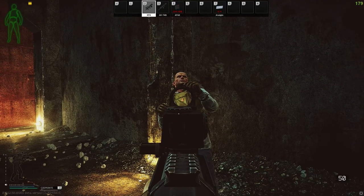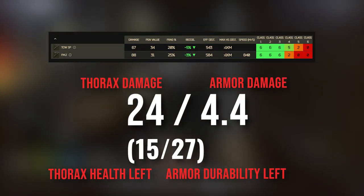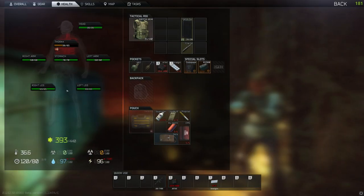All shots were at close range to the mid thorax, and the results will show you the damage and armour damage of each shot. The numbers in brackets show the health and durability remaining. The first shot did 24 thorax damage with 4.5 points of damage to the armour, leaving us with 61 thorax health and 35.5 armour durability.